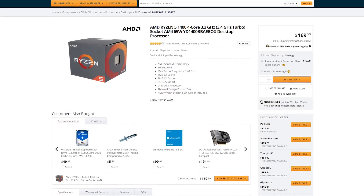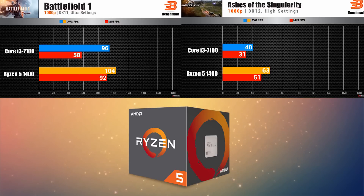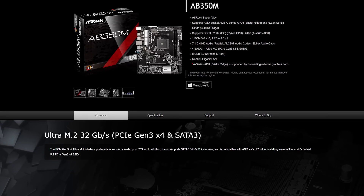Starting off this build, for the processor I'm going with the AMD Ryzen 5 1400 quad-core processor for $160. Right now, this AMD processor completely slaughters i3s — especially the high-end ones at the same price. AMD is also going to eventually release their Ryzen 3 series targeting the $100 price range, which will make budget builds even better. This is a quad-core processor with eight threads running at 3.2GHz, with a turbo boost up to 3.4GHz, and it's overclockable. It's a great gaming and editing CPU for the price.